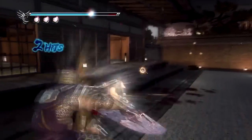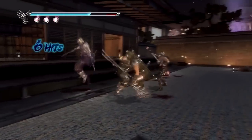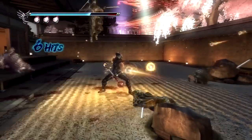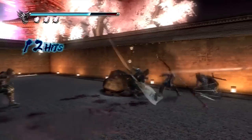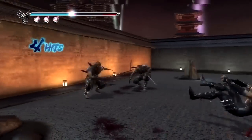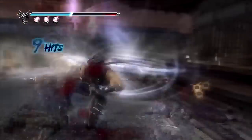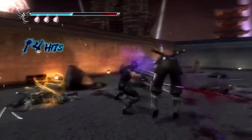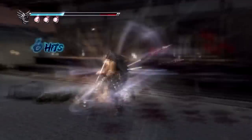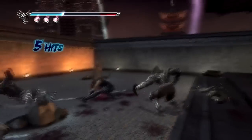Here we go. I use the obliteration technique with the Lunar Staff. As you can tell, the Lunar Staff is equipped and it can actually go towards a fourth level — we're pretty much at level two with the Lunar Staff, but they consider this as level one at this point. We're using this technique because these guys are really starting to frustrate us, and more Black Spider Ninjas are coming. These guys are relentless.